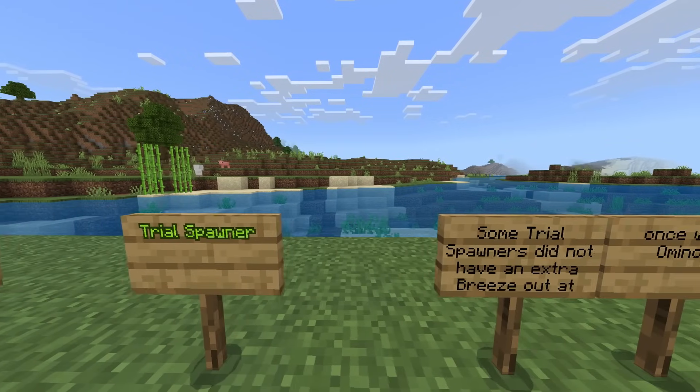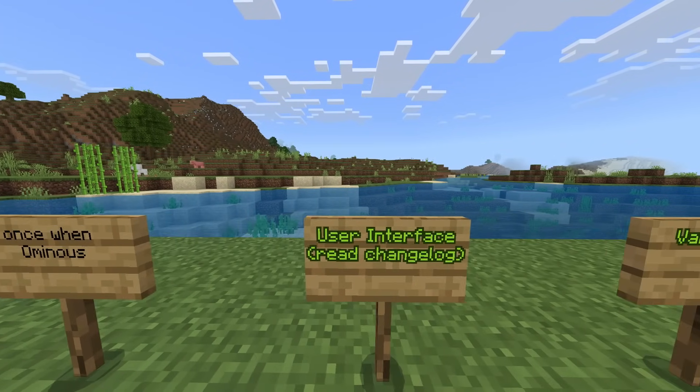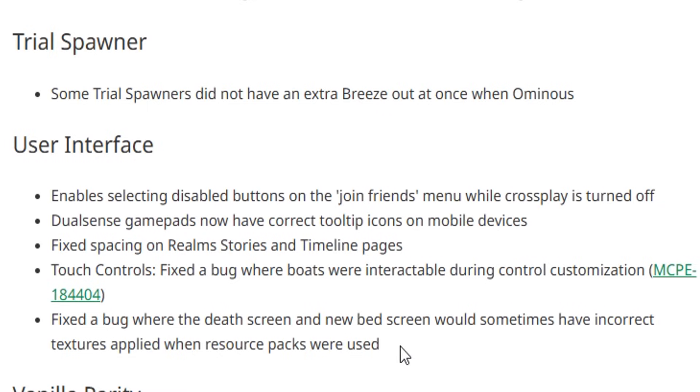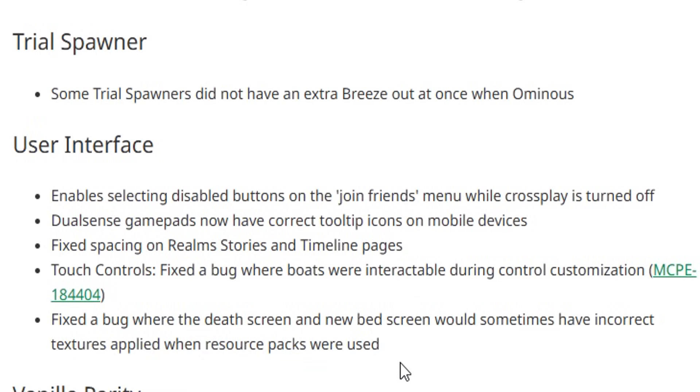Trial spawners: some trial spawners did not have an extra breeze out at once when ominous. User interface: they've started to move the preview UI to the full release of Minecraft — that is in 1.21.43. You may have noticed it has been updated; they're just polishing a couple more things.